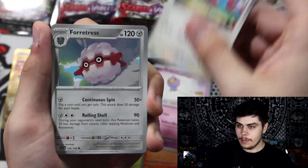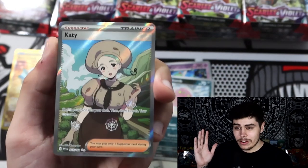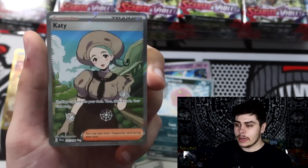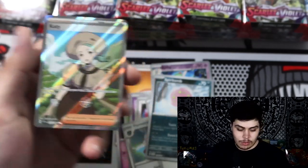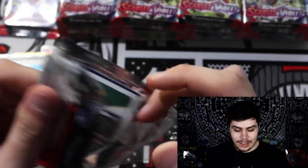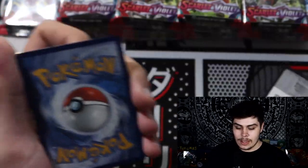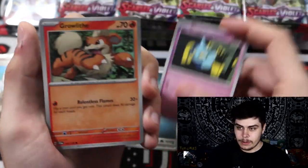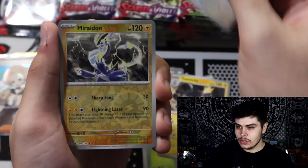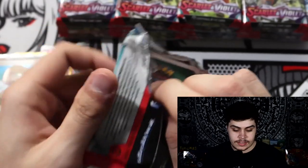We pull a Sprigatito, Houndour, Drifblim, Flamigo, Arboliva, Dragonite, Rocky Helmet, Furlia, Spiritomb, and a Iono full art trainer — that's what I'm talking about! Hopefully people like this character. The other girl — Miriam or something — but that's another one to add to the collection. I know the Japanese booster boxes have a full art as your secret rare for the box; I wonder if that's the same for English. Tandem Mouse, Vitality Band, Toxtricity, Mousehold.